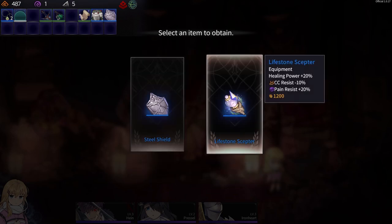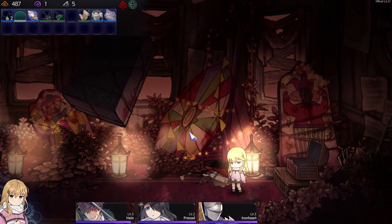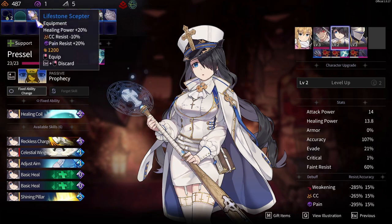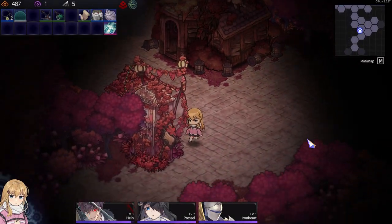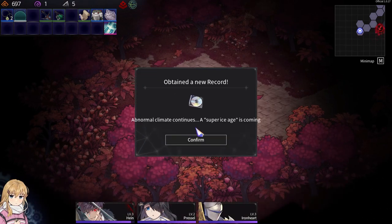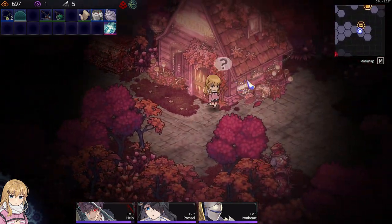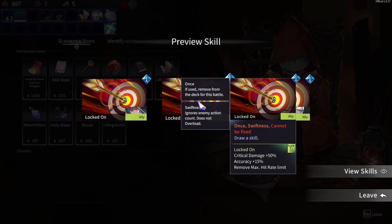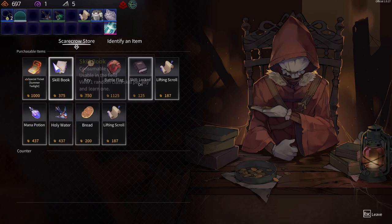Another Steel Shield, or a Lifestone Scepter. What's she holding already? 15 evade and CC resist. Let's upgrade. Down here — oh, there's a Cursed right there. Is this gold in a memory? Nice. Buying things — what do we got? Locked on. That just enhances and draws a skill. Building Scrolls. Move Overload — that'd be useful.